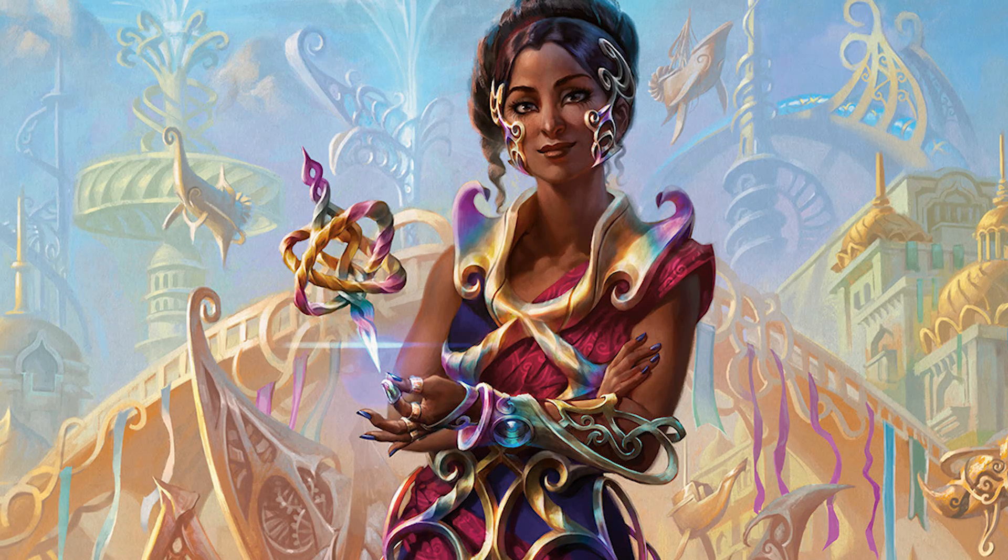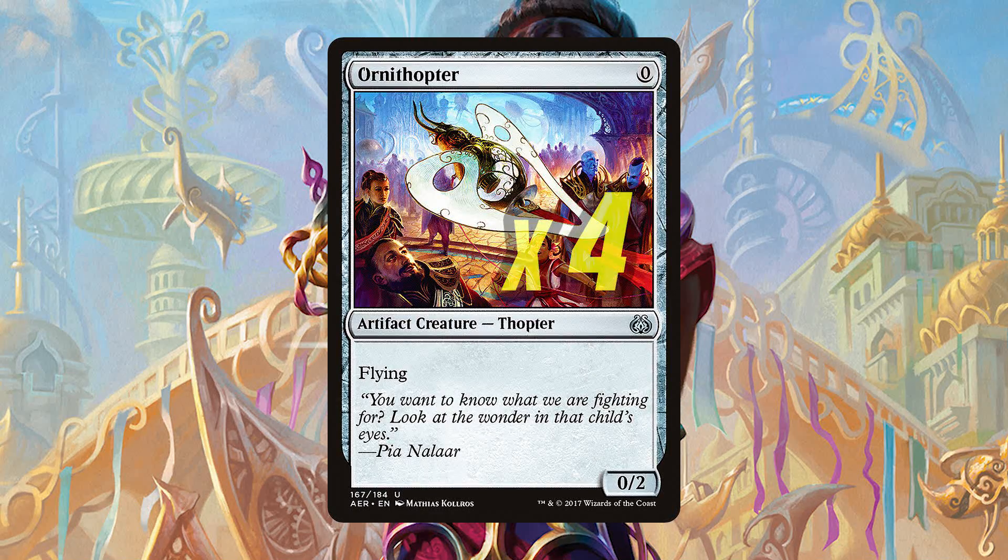Starting at zero — yes, zero mana slot — we have four Ornithopter. The Ornithopter is here for multiple reasons. While being a great free play, it gives us more play with Improvise as well as an early blocker. Play this with a Metallic Mimic and it's a free 1/3 flyer, which isn't bad at all.